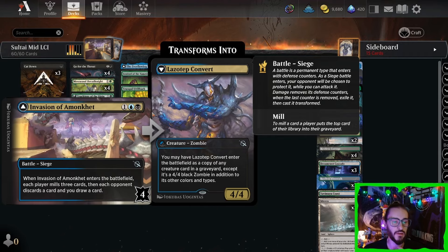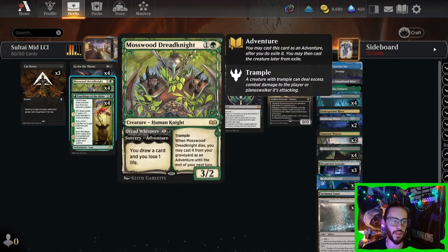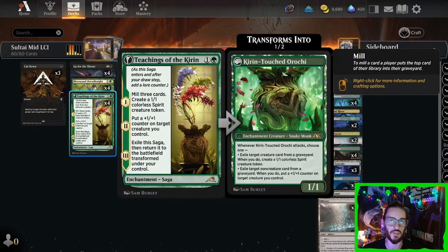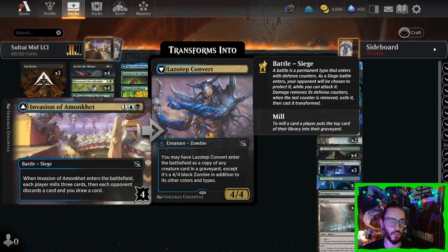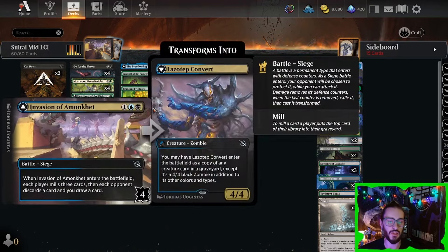The Invasion of Amonkhet is your ideal three-drop, and you want to play that after a Mosswood Dreadknight or a Teachings of the Kirin. This is going to allow you to apply some early pressure and flip it over on turn four to five. Doing so can copy things like the Thunder Hulk, Acklazant, Shelly, Glissus — whatever you name it. Even if you hit an Atroxa from the opponent, it can be very powerful. Once you flip the Invasion, you can usually end the game in a flurry of value pretty quickly, since the body's really big.